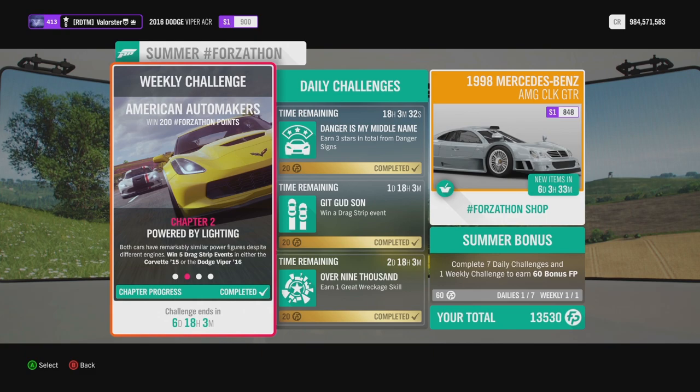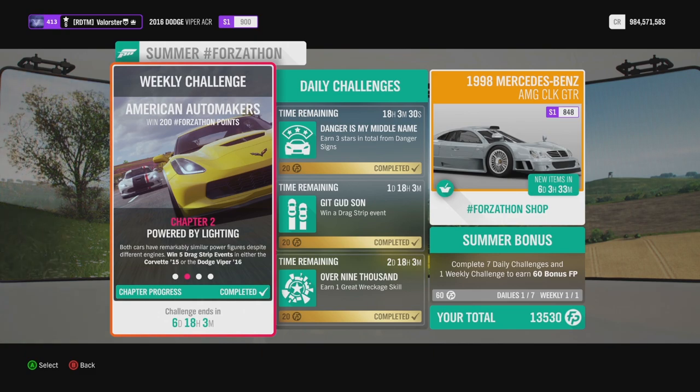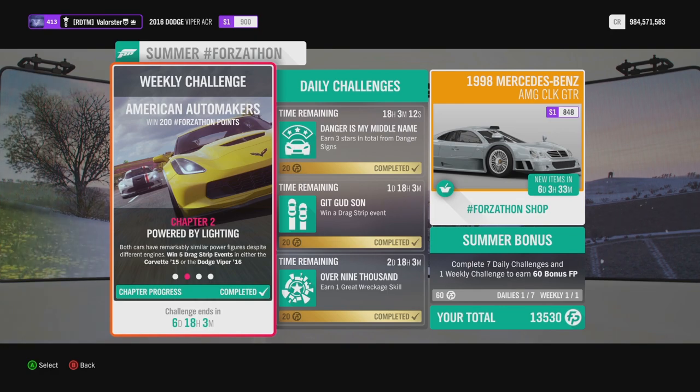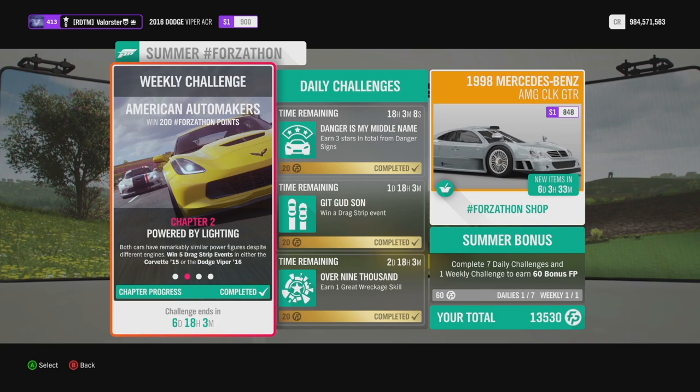I'm in the 2016 Dodge Viper because I really like that car. Now here we need to win five drag strip events and also three street events, so my Dodge is tuned for the street scene. Go to the festival drag strip, put difficulty on new racer, and you can easily win with this S1 tune — no need to switch tunes.